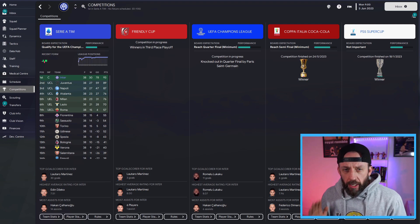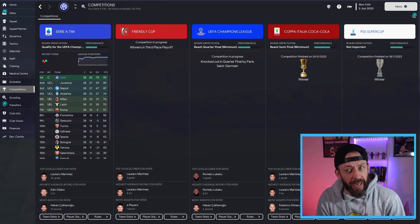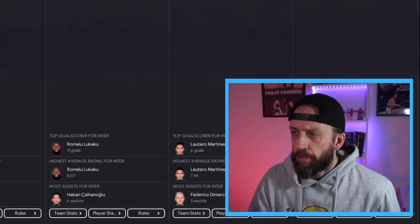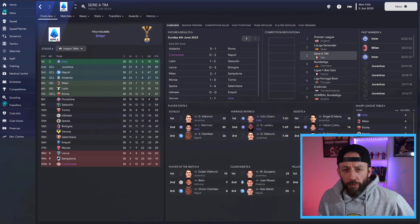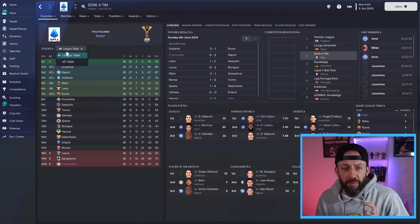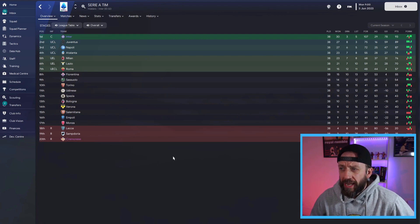That's the overall results for the season. You can see we won the Serie A with 93 points, winning 30 out of 38. In the Champions League we were knocked out in the quarters by PSG. We won the Coppa Italia and the Super Cup. A successful season overall. We hit 100 in something else - Champions, 107 goals with only 29 against.